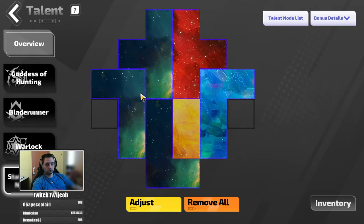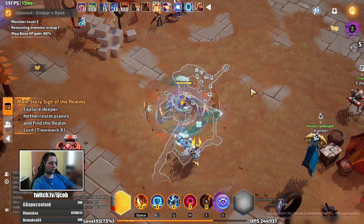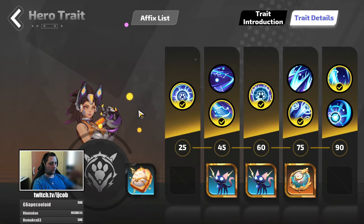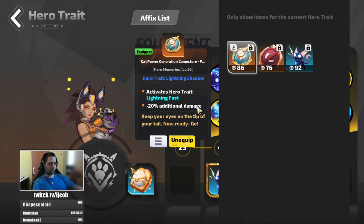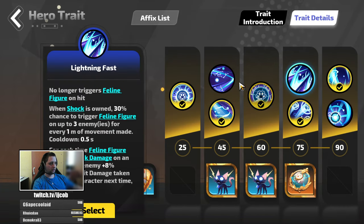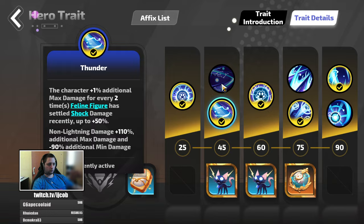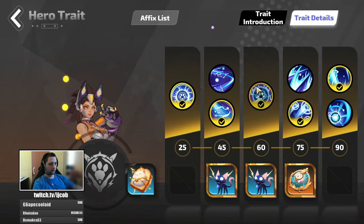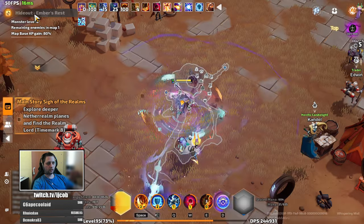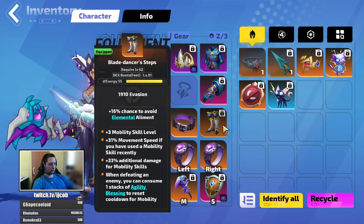For the Statue of the God I just put in whatever I found — I did not bother with that yet, so that will be part of the next video. For the hero relics I also just used what I found. I added this to unlock Lightning Fast, which is this talent here. I've been testing both Electrified Flesh and Thunder — both seem to result in similar damage at this point of the build, so use whichever you like more. Try both and choose the one that gives you more consistent damage.